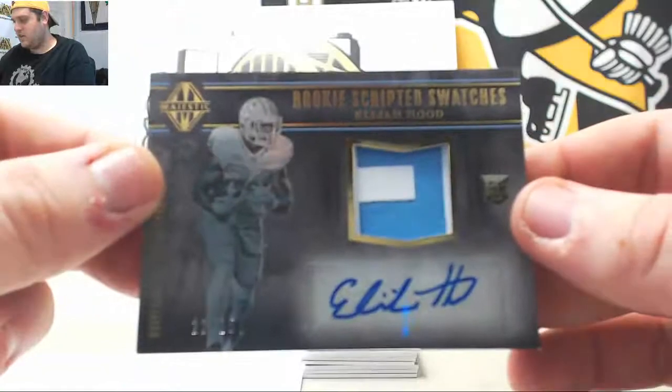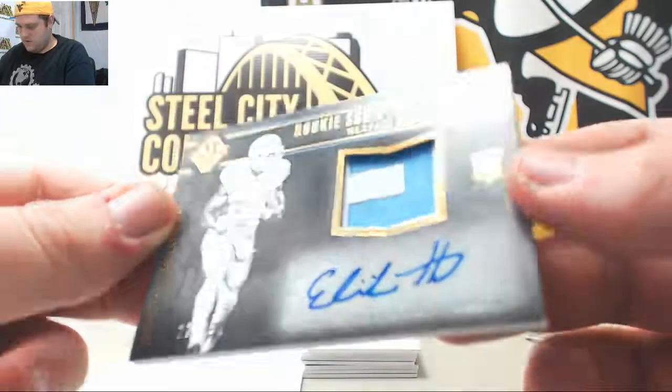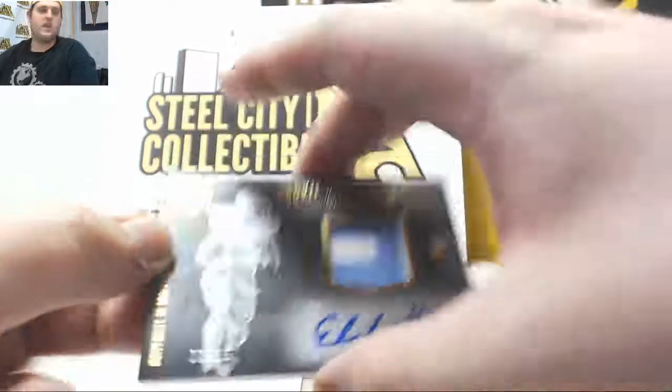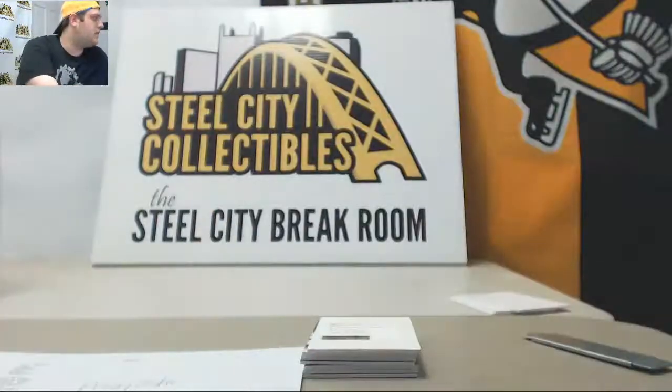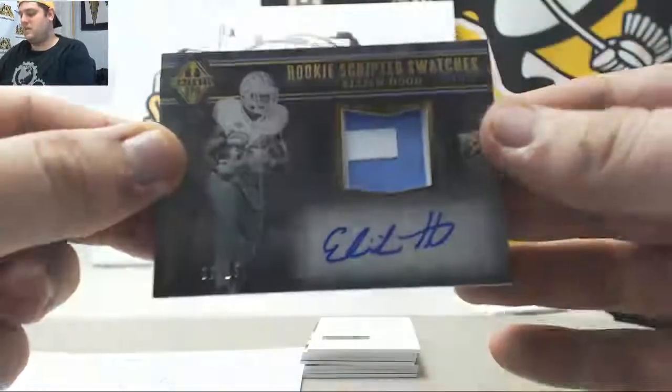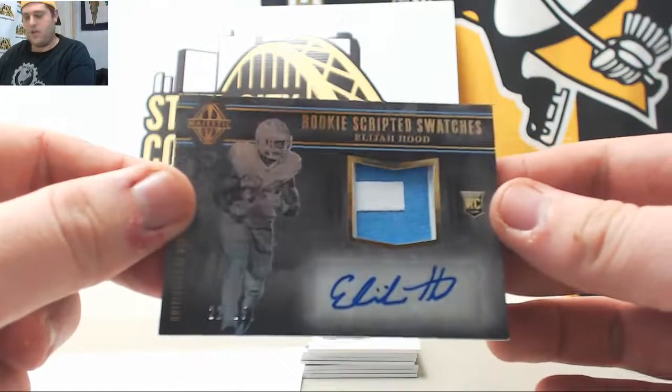Next up, Elijah Hood, numbered 22 to 25. Let's see where Elijah Hood is — he's with the Oakland Raiders, that's AFC West, 22 to 25. Elijah Hood going out to Devin F.